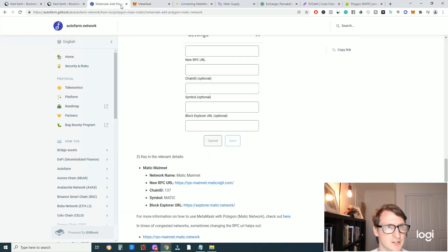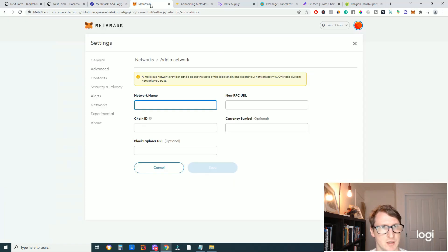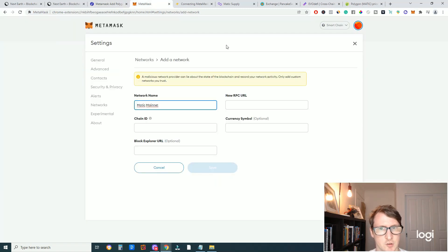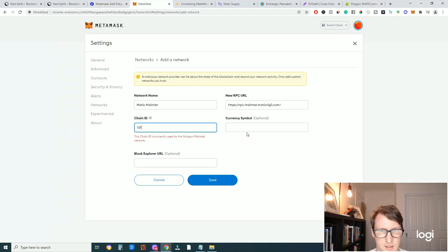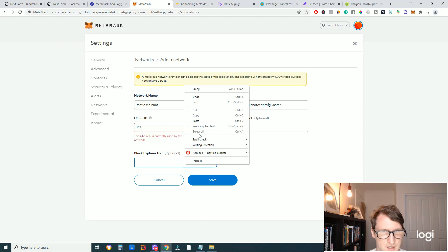Click this little dropdown and then go to Add Network. Go back to this website and find the Matic Mainnet. Copy and paste this information into the correct slots. The network name is Matic. For the new RPC URL, right-click and copy the link address, then paste it in. The Chain ID is 137 — copy that in. Then take the Matic symbol and paste that. For the block URL, copy the link once again, paste that, and then click Save.